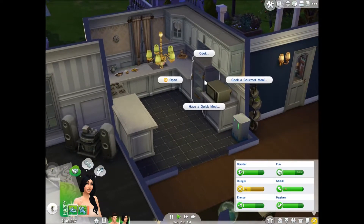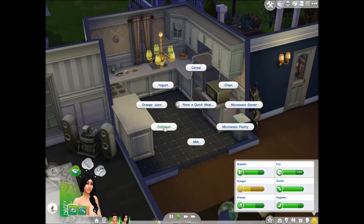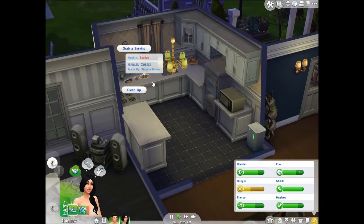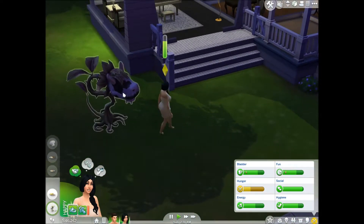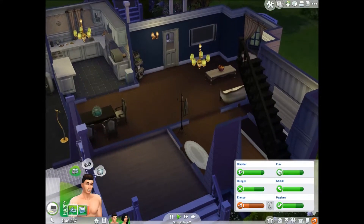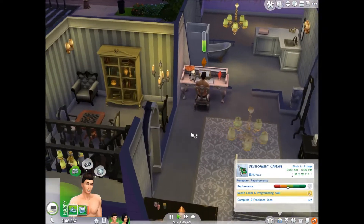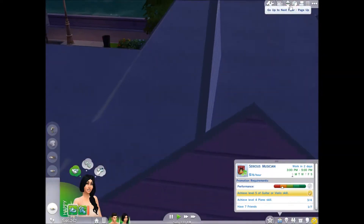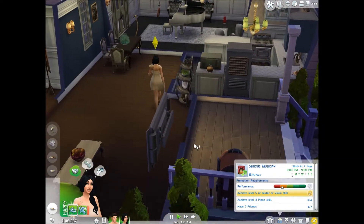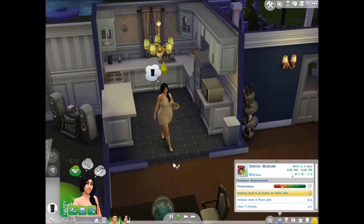I'm tempted to just kill it so then we don't have to deal with it anymore. Actually no - not a gourmet meal, have a quick meal and have some yoghurt. Yoghurt's healthy. I'm just going to have her come and clean this up because it's too much trouble dragging it to the bin. Then we'll come and feed him again afterwards. He has completed his daily task but he still hasn't finished. She's just cleaning up before making some food.